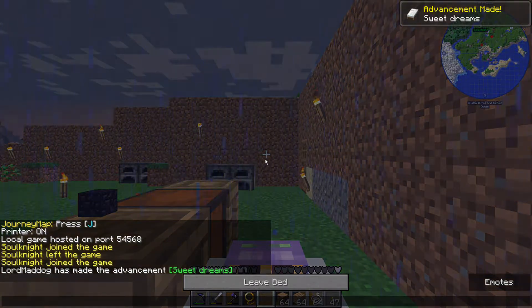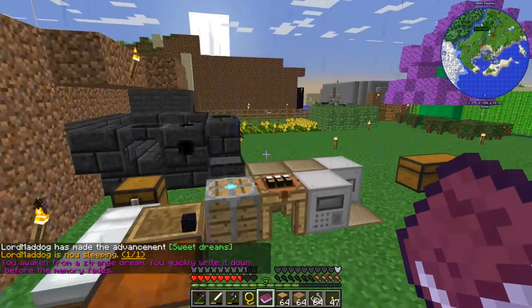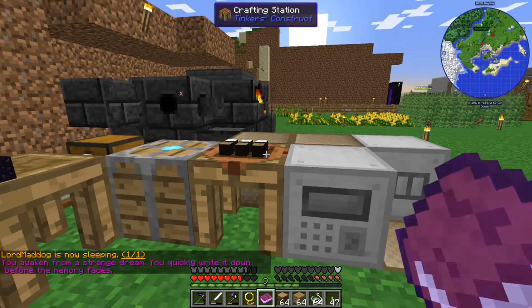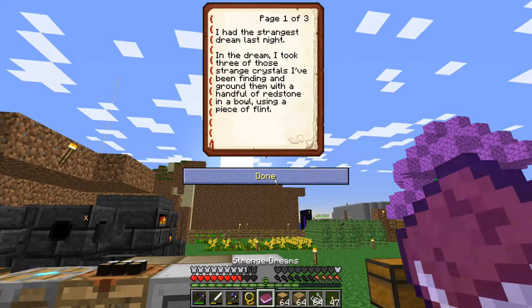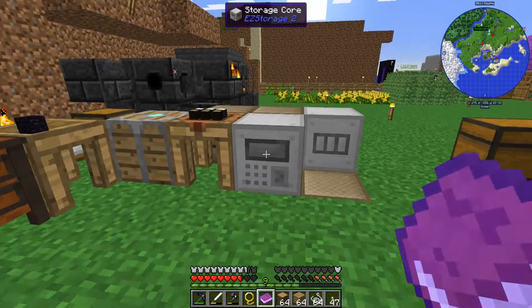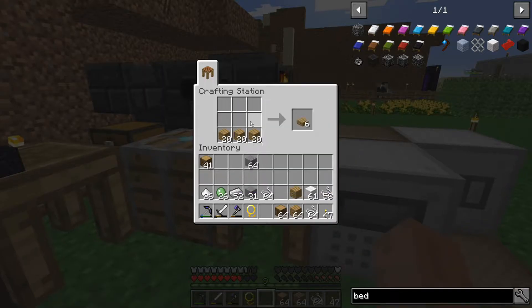Sweet dreams. You awaken from a strange dream — you quickly write it down before the memory fades. That's right, I forgot I got some crystals. Now we can do Thaumcraft! It tells us about mundus — we're good. I don't need to do mundus right now. Now we can do a lot of things with wool.